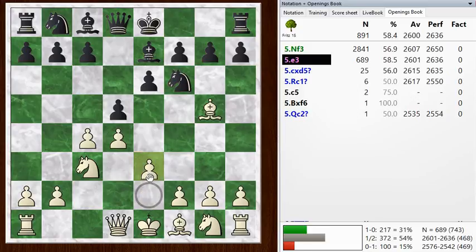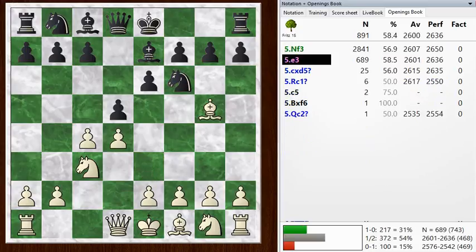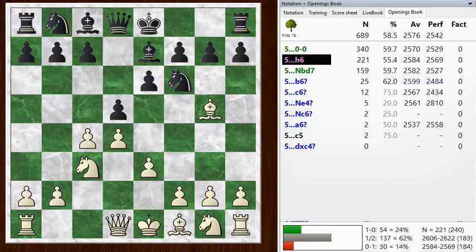So e3, which is a reasonable move here anyway — it leads to an okay position. I was just being a bit cautious. I think if you know the theory, then knight f3 is a fine move as well, and maybe I'll look into that before I play this again. But anyway, e3 seems to lead to an okay position.